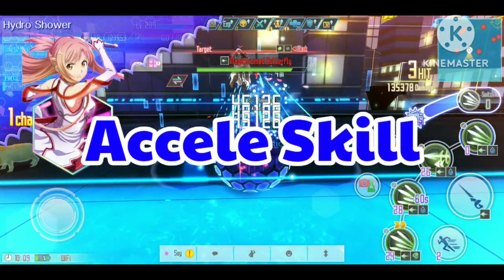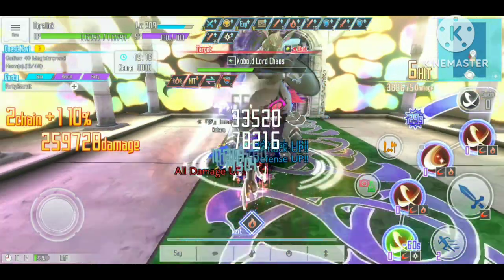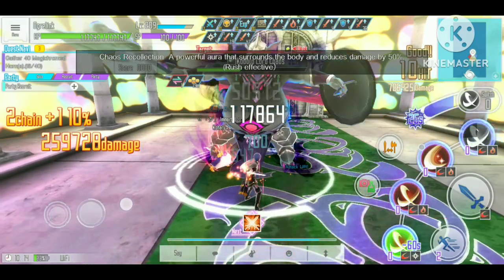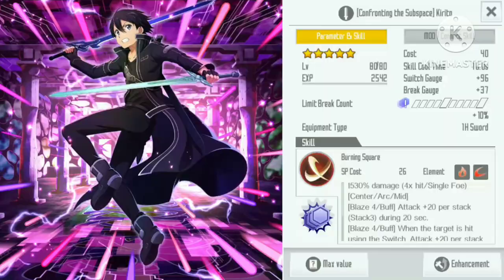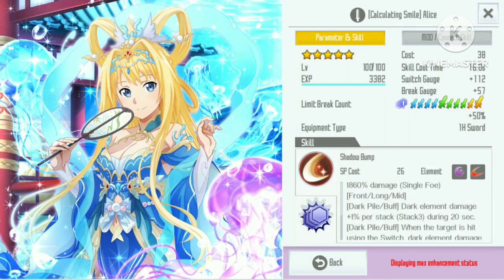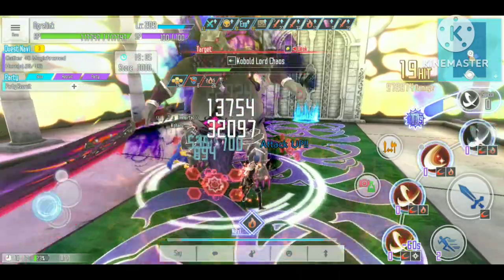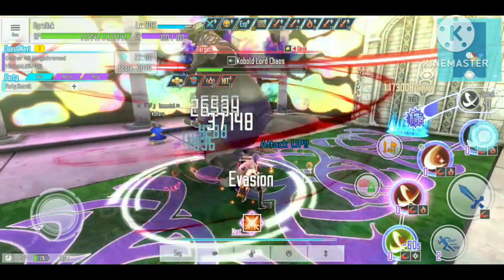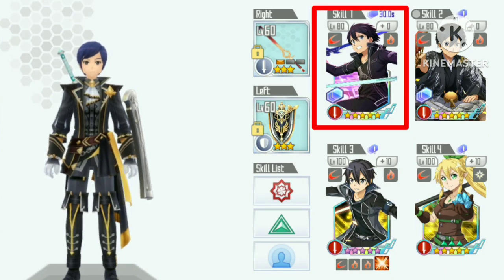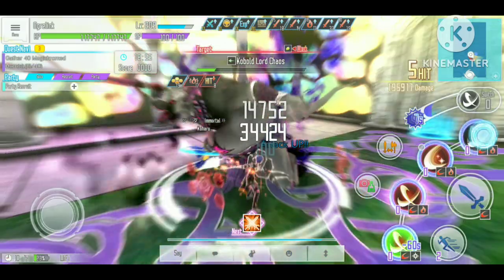Then we have Accel skills from the 5th year anniversary, indicated by the blue hexagon icon. This skill allows the player to use some skills with a very short cooldown and no SP cost during the Accel period, which can be very powerful considering the Accel skill usually has a high damage multiplier. With the right build, we can potentially use the skill without SP cost for 60 seconds. The limitation is that we will need to use Accel skills on the Switch positions to activate the Accel period, and we cannot use Rush together with Accel.